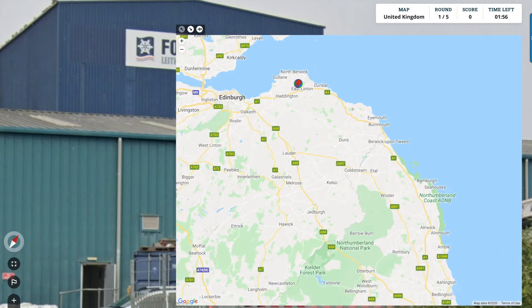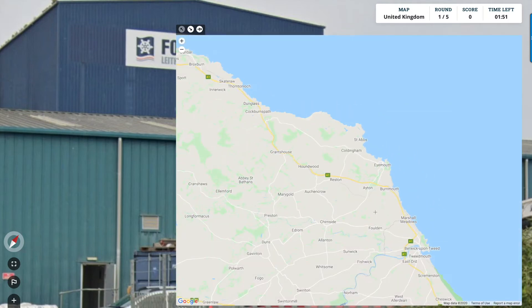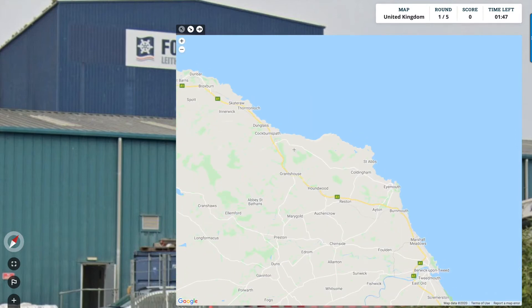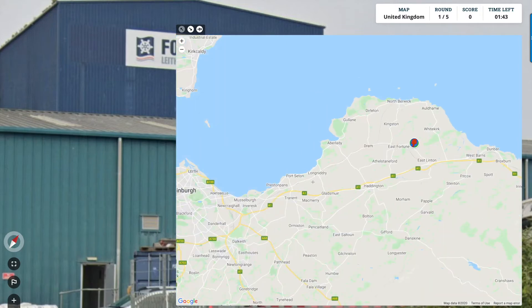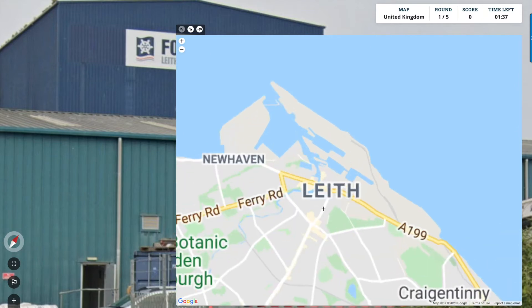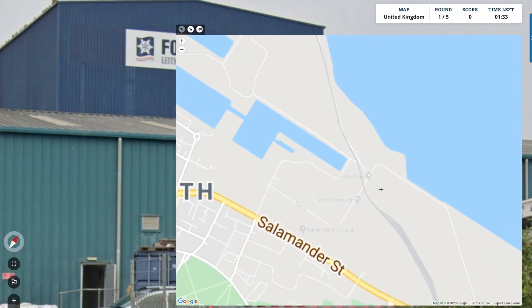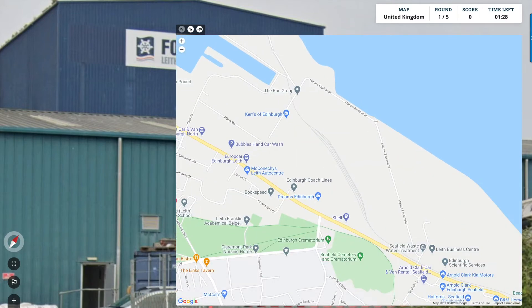Let's try to get to the coast and figure that out. So we've got Burnmouth, St Abbs, Dunbar, North Berwick - Leith, here we go. Yes, it's closer sort of right to the middle of Edinburgh than I thought actually. So are we here? We notice there's the 'Kers of Edinburgh' - yes, this is the Marine Esplanade. We noticed a railroad a second ago.